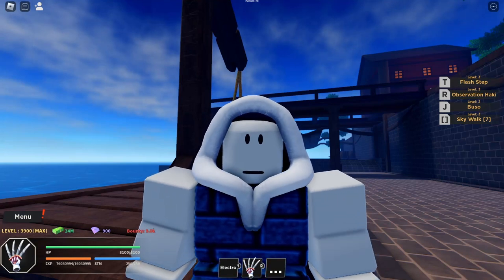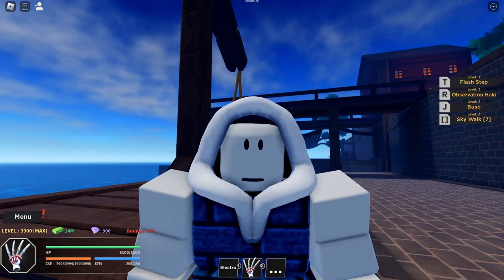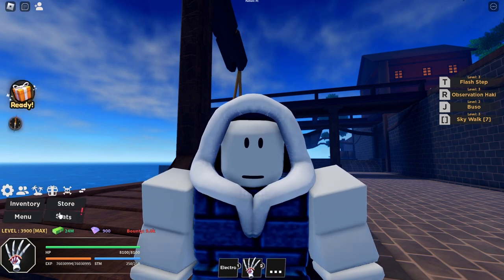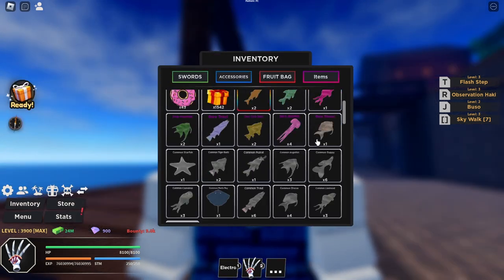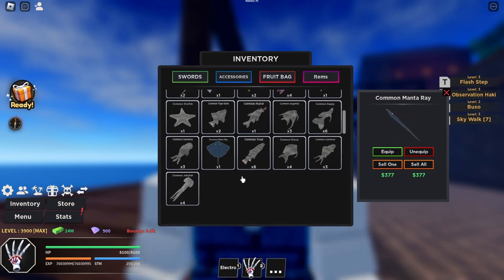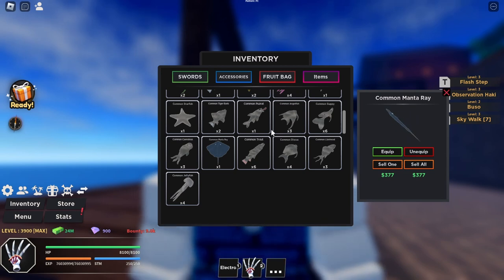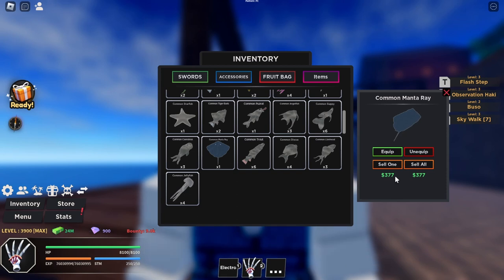Hello everyone, welcome to another Roblox video. Today I am playing Haze Piece and I will be talking about the common manta ray. If I look at my inventory, this is what a common manta ray looks like — it is the only common fish you can catch that looks a little bit differently than any other fish in the game. If you sell one, it's going to give you 377 in-game currency.